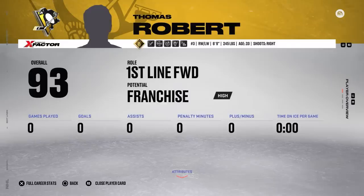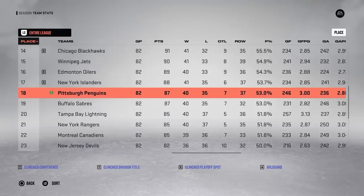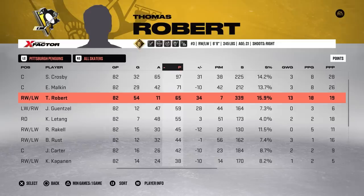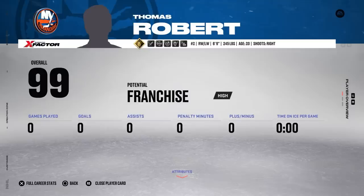Thomas is now one of the best players in the league at 93 overall, but we're still missing the playoffs — 18th in the league. Thomas isn't going to let the lack of postseason success dictate his career though: 54 goals, 11 assists, 65 points. He picks up 115 attribute upgrades, and since he led in goals again this season, he gets times 2 — so that's 230 attribute upgrades. And with those 230 upgrades, it's finally happened: 99 overall, Thomas Robert. He's got 5 stars in every single attribute category.